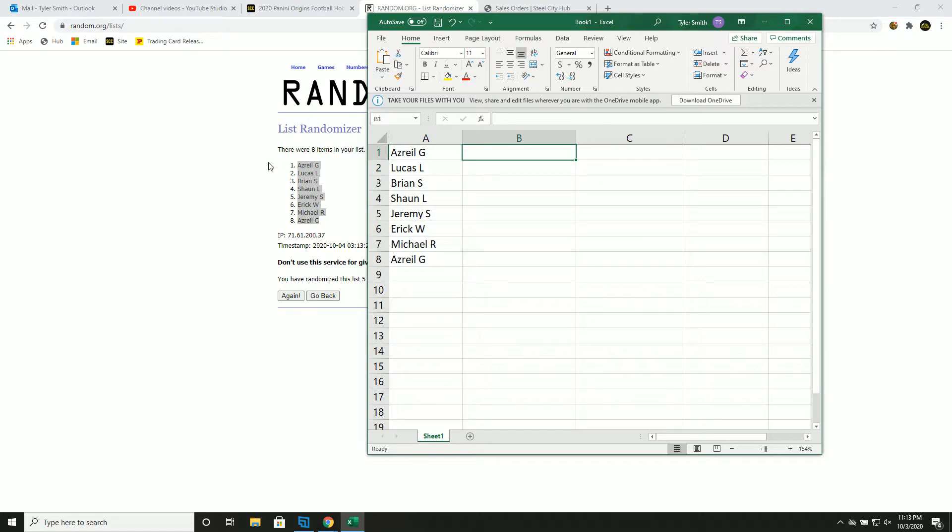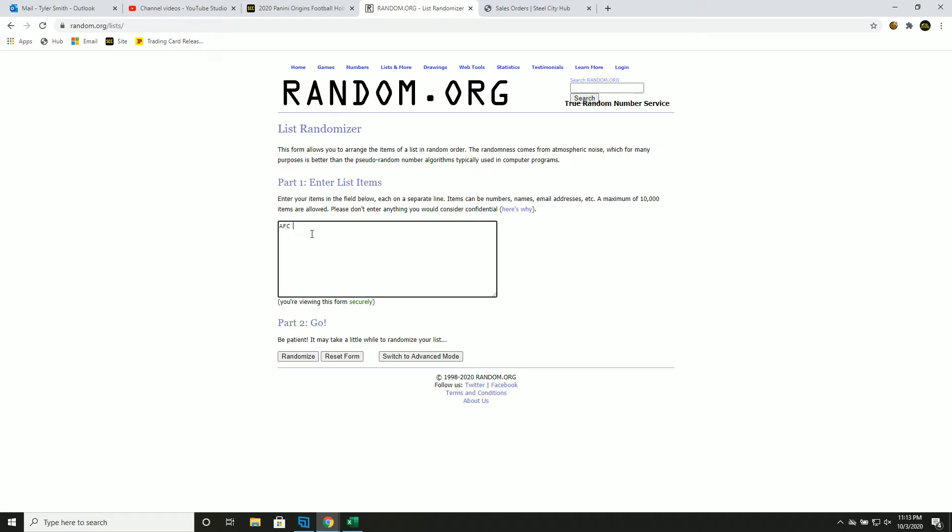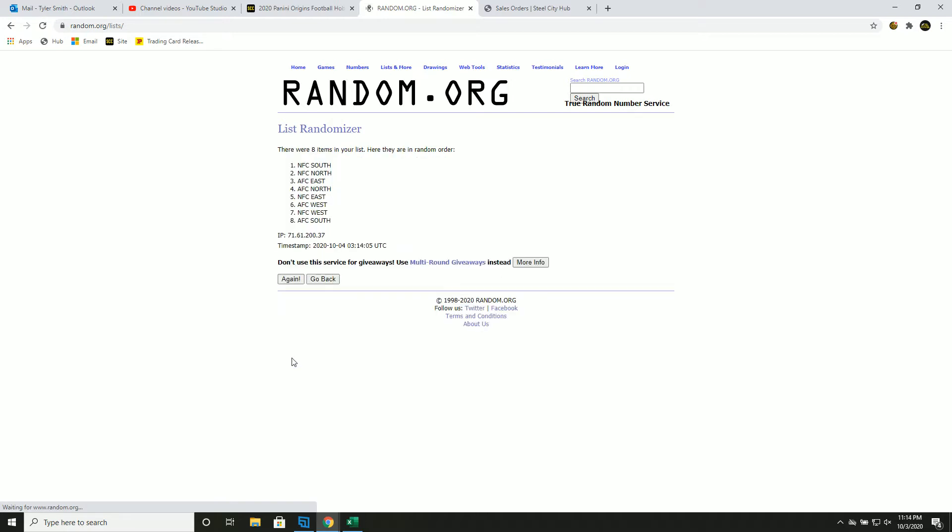Divisions five times — take a minute to look up your teams per division after this. AFC north, south, east, west; NFC north, south, east, and west. One, two, three, four, and five.